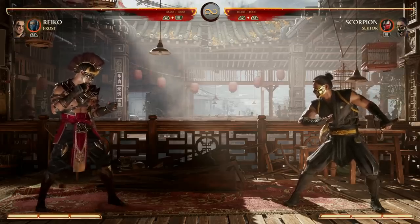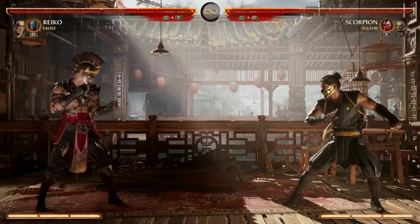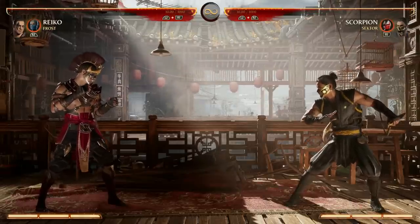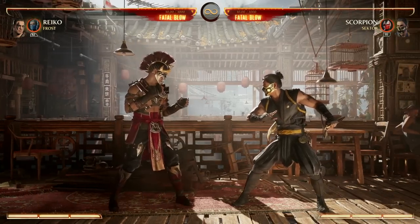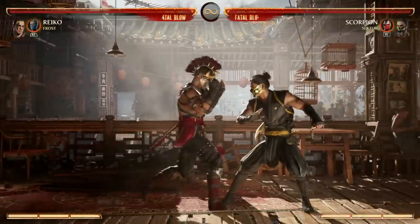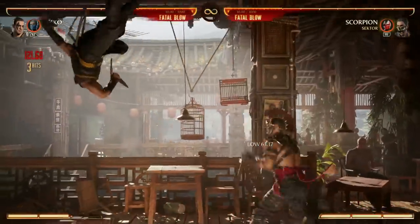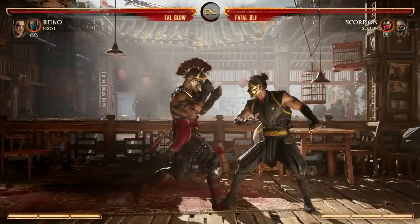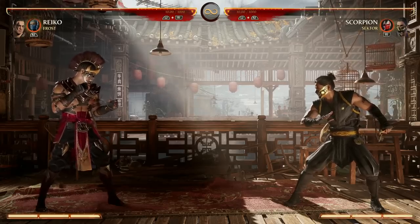There are better ways to combo off of Forward 1-2-4 that do more damage. Simply put, Reiko is a grounded character — he doesn't want to go in the air much. He's a grappler following that archetype, wanting to be in your opponent's face. Your Forward 1-2 can cancel into the enhanced slide: Forward 1-2, Back Forward 3 enhanced. You can also do 4-3-4 as a combo extension.